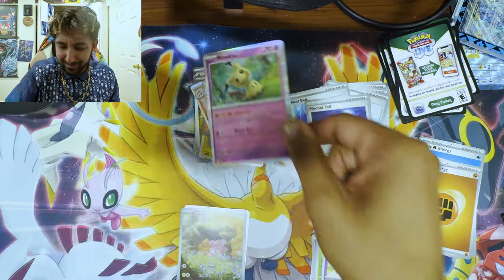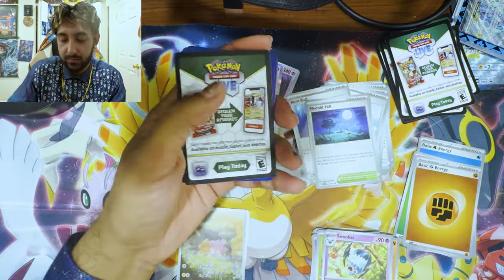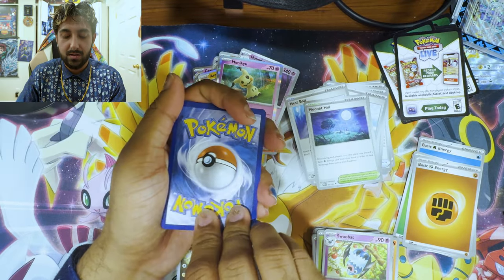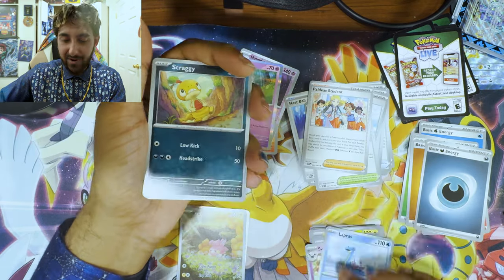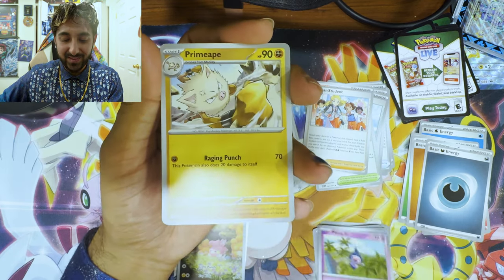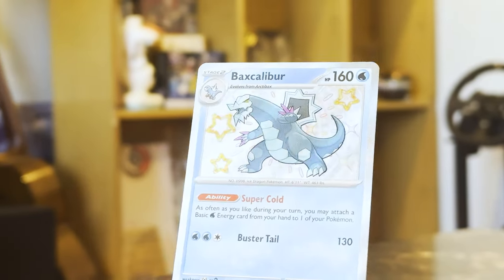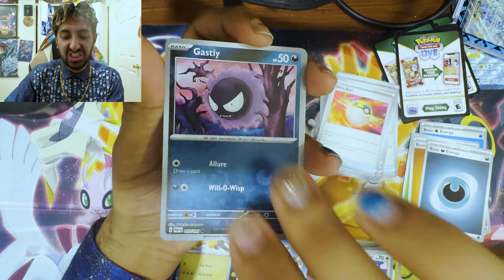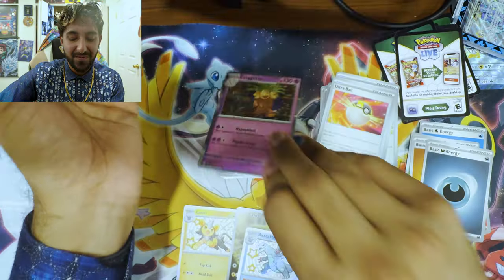Here we go, let's keep it going. I'm gonna guess Fighting — it's Historic. Paldean Student, Lapras — oh my god, I love Lapras. Scraggy, Mime Jr., Primeape, Ultra Ball, Maschiff. Behold the Maschiff. A shiny Wo-Chien. Awesome. And a reverse holo Gastly. And an Exeggutor — Exeggutor, Exeggutor.